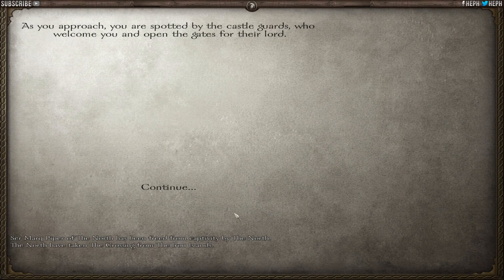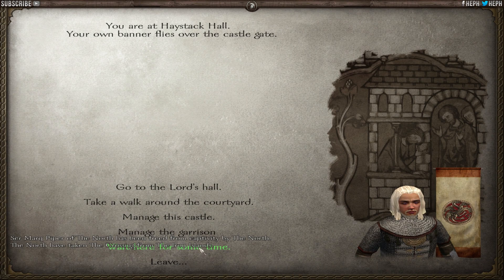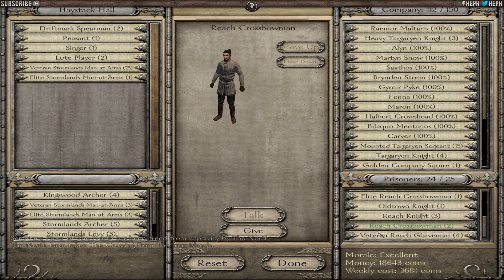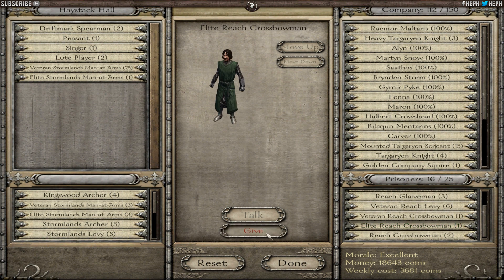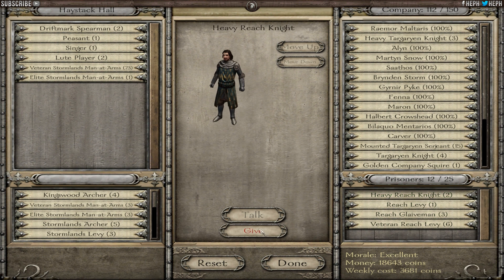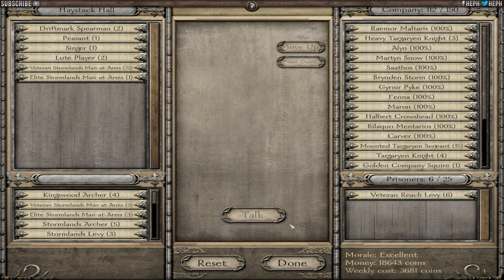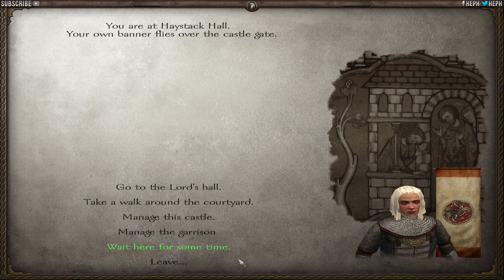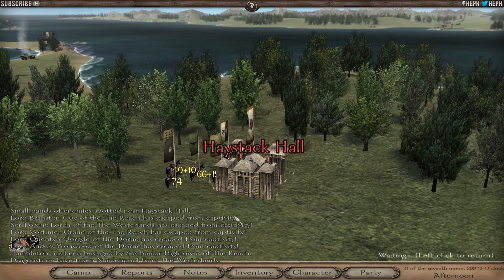Let's go into Haystack Hall. I've also got a lot of prisoners on me, so let's see if I can drop some of these off - because if we are going to have a battle, I'm bound to get a lot more, so it's best to make some room. I'm making almost up to five grand sometimes with all these prisoners - it's awesome. I've got a lot of Stormland troops; I've been stockpiling just Stormland troops, because obviously that's all I can really recruit from the nearby area.